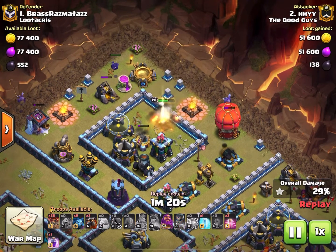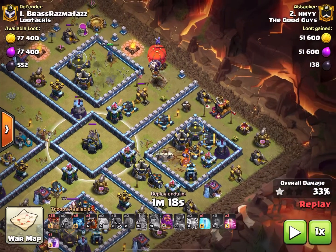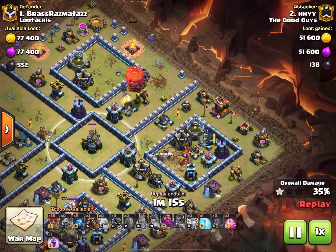Three balloons, stone slammer, royal champion pops her ability — bing bing bing bing — clears a nice path there. The balloons and the stone slammer come straight in. We move down to the corner and scroll out — the royal champion is ultimately going to take out all of this stuff.